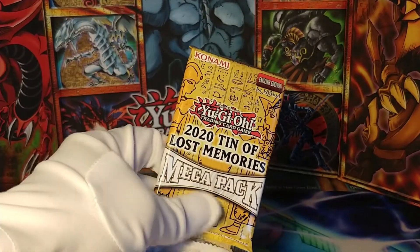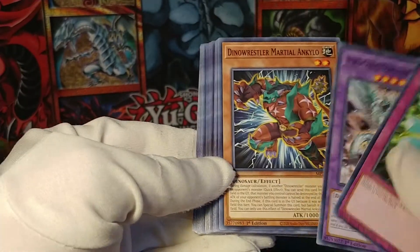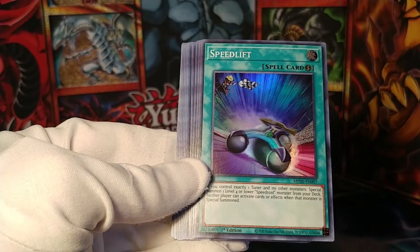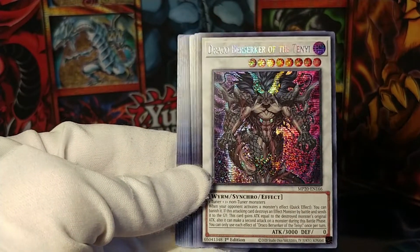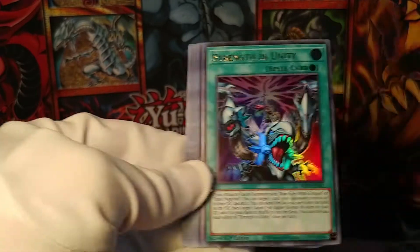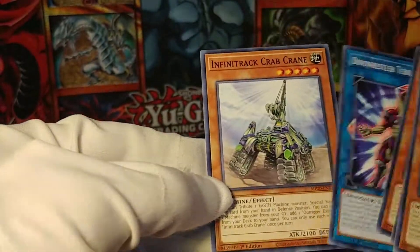This is the last pack. We have not seen any Pots of Extravagance yet — there are a couple of other cards I'm looking for — but maybe this is going to be the one. We've got an Overburst Dragon and Speed Lift. The prismatic card is another Draco Berserker of the Ten Ye — a duplicate. Followed by another Infinitrak Goliath, Strength in Unity, with Marincess Wave as our rare, and Infinitrax, Guard Dragons, Unchained Twins, Dino Rasslers, et cetera.